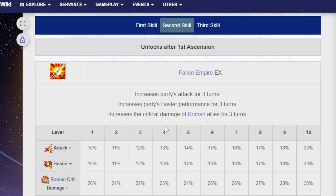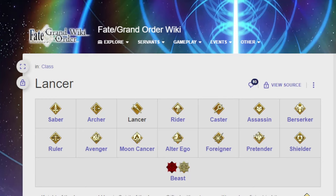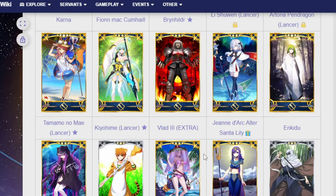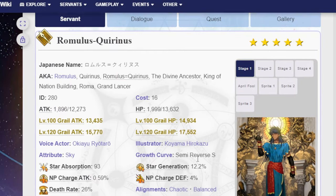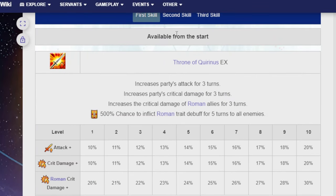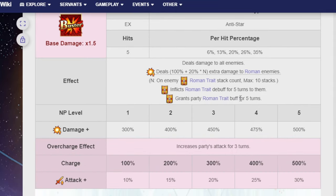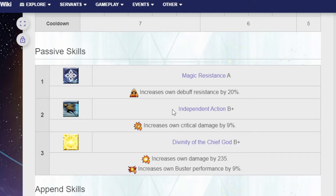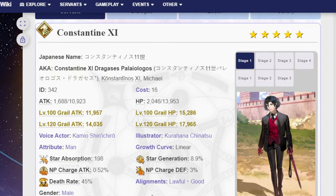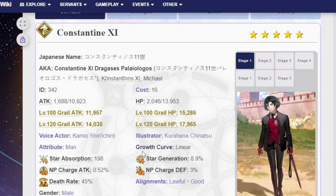And then there's the other way, which is Cuernos himself — he can actually make anything Roman, because all paths lead to Rome. Just to quickly show you which one I mean, in case you get confused with Romulus the three-star one — I'm talking about this one. His Noble Phantasm grants the party the Roman trait for five turns and then inflicts the Roman trait debuff on him for five turns. You can give a bunch of Roman stacks, so whatever fight you're in, Constantine is going to be able to buff them. So if you're looking for that kind of gameplay, Constantine is right there for you.